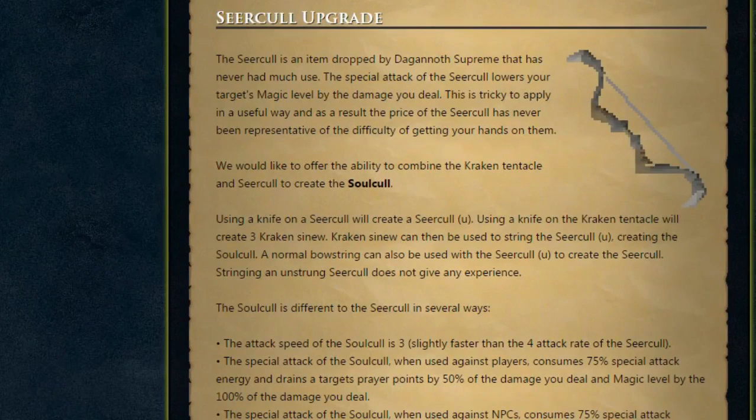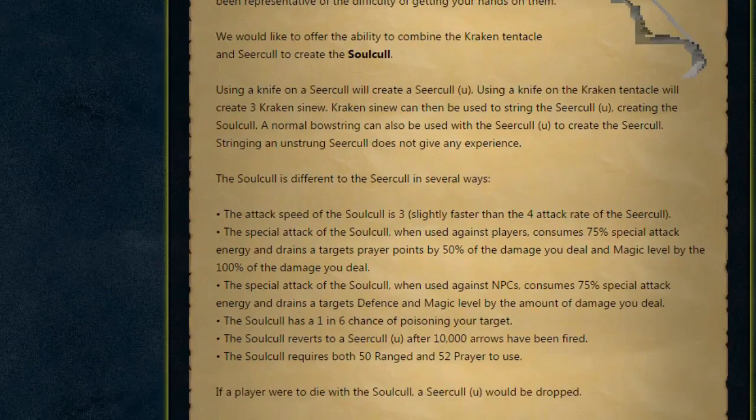Next, the Circle upgrade. The Circle is an item dropped by the Dagannoth Supreme that has never had much use. Its special attack lowers your target's magic level by the damage you deal, which is tricky to apply usefully, and as a result the price has never reflected the difficulty of obtaining one. They'd like to offer the ability to combine the Kraken Tentacle and Circle to make the Solkel. Using a knife on a Circle creates a Circle U; using a knife on a Kraken Tentacle creates three Kraken Sinew. Kraken Sinew can then be used to string the Circle U, creating the Solkel. A normal bowstring can also be used with Circle U to create the Circle back.